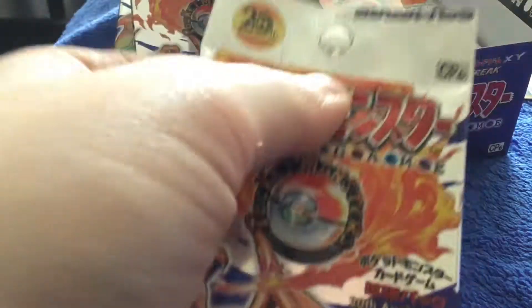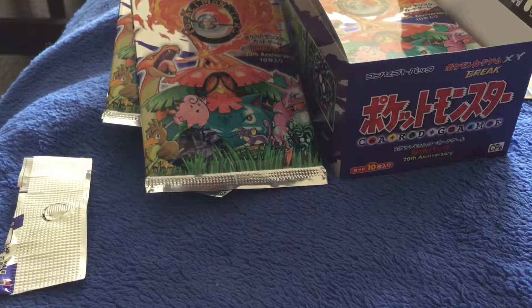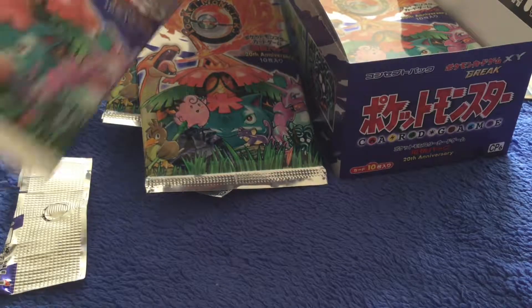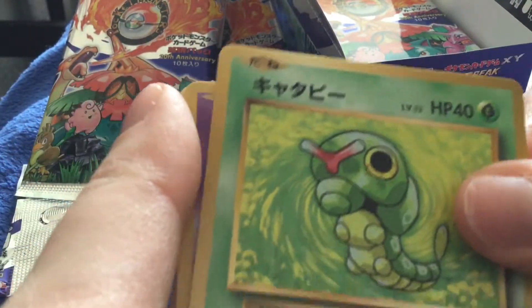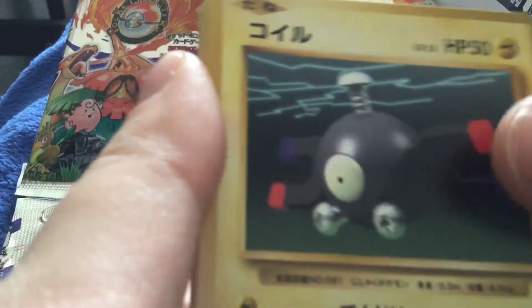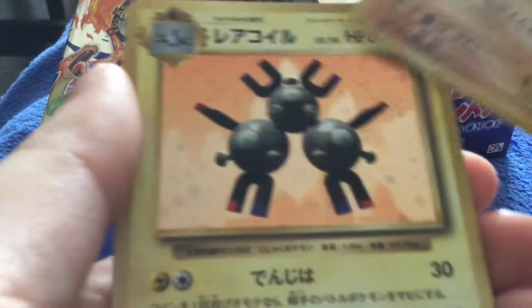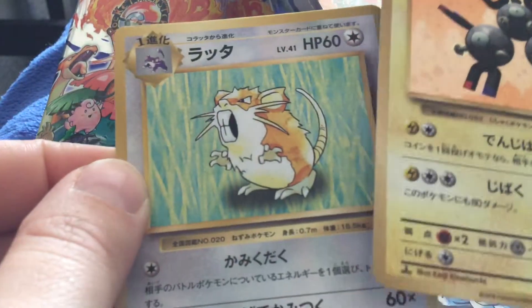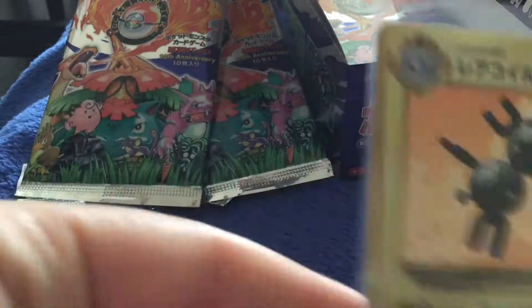Okay, pack number five now. Come on — I want a Mew, or a Dragonite. Dragonite's awesome. So we've got Caterpie, Koffing, Metapod, Staryu, Porygon, Magnemite, Pokédex, Machoke, a Magneton holo, and a Raticate. It's like the regular cards in our set are the uncommons in this set. There's our Magneton — which I've never pulled before.